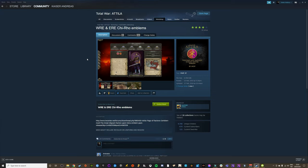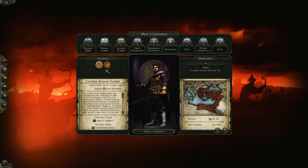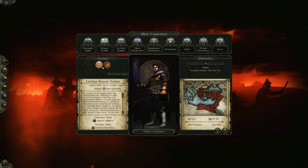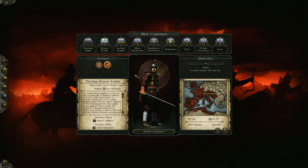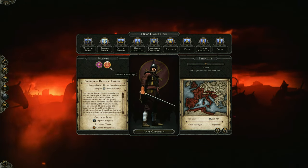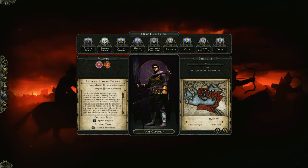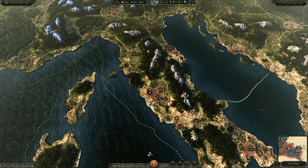Now onto my personal favorite — the Western Roman Empire and Eastern Roman Empire Chi Rho emblems mod. If you miss the look of the faction symbols in Barbarian Invasion, this is the best mod you'll ever find. It changes the vanilla emblems of the Roman empires, which are basically just variations of an eagle, to the classic Christogram symbols used by Constantine the Great. This is a particularly cool mod because it connects the Roman empires in a way the vanilla symbols just don't, conveying that they're the same empire but split in two. The immersion is strong with this one.